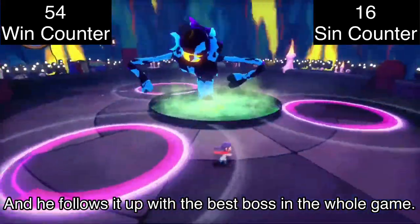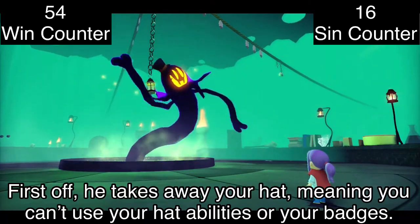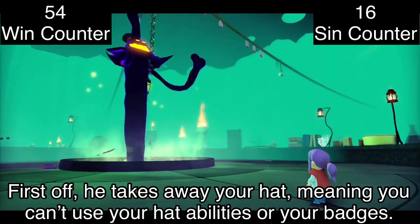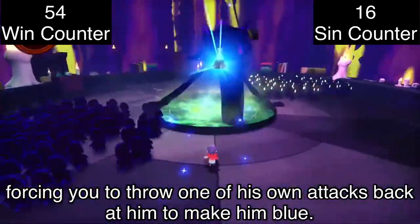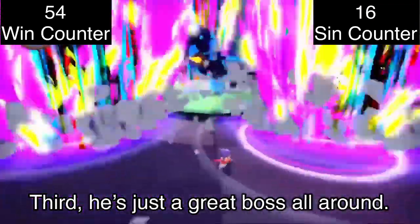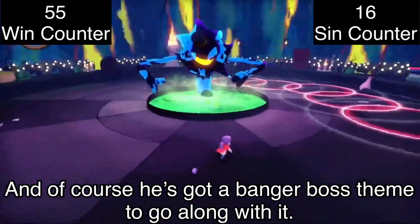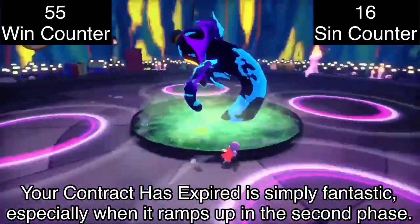He follows it up with the best boss in the whole game. First, he takes away your hat, meaning you can't use hat abilities or badges. Second, in a clever fourth wall break, he refuses to turn blue, forcing you to throw one of his own attacks back at him to make him vulnerable. Third, he's just a great boss all around. And of course, he's got a banger boss theme — 'Your Contract Has Expired' is simply fantastic, especially when it ramps up in the second phase.